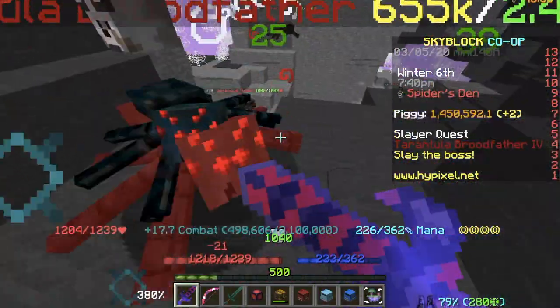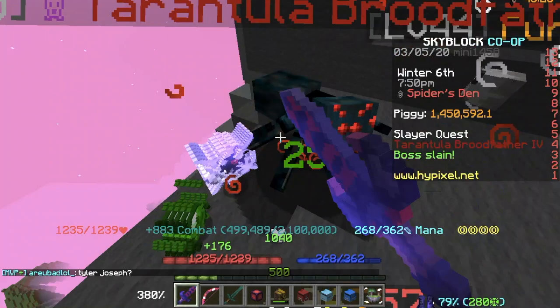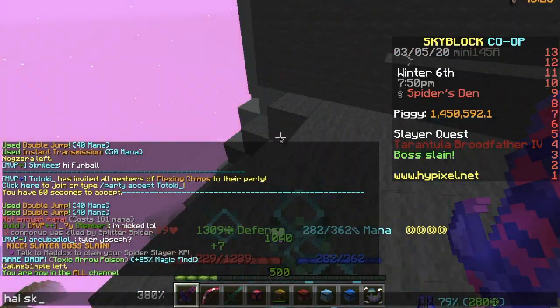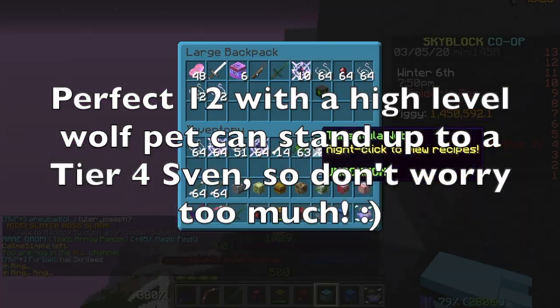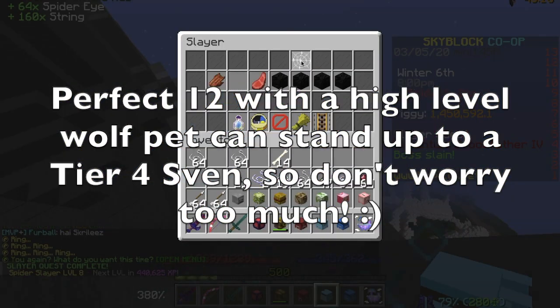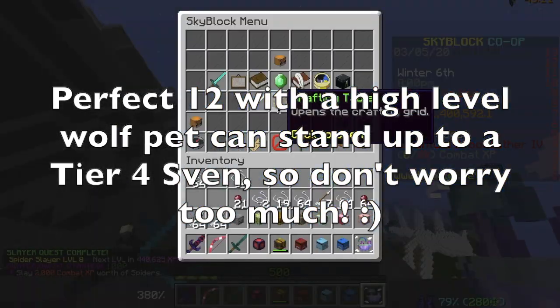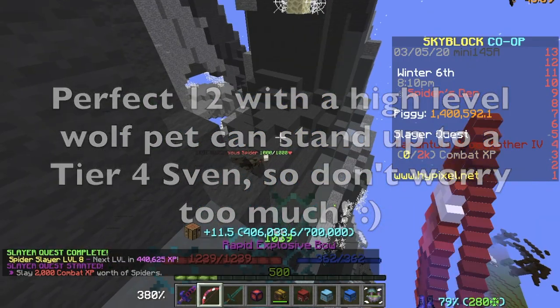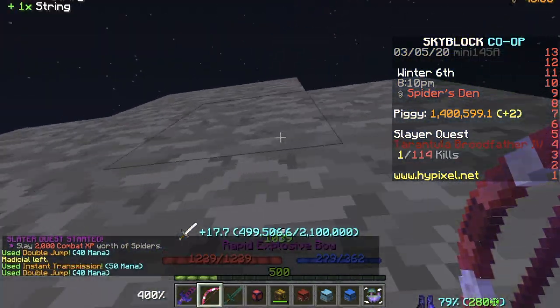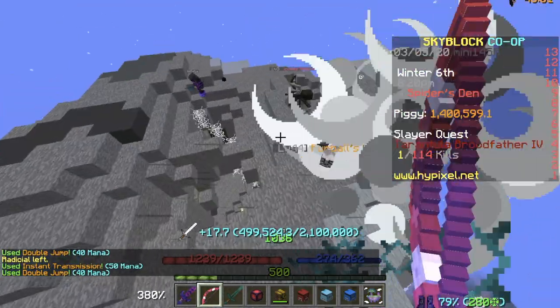Sadly, the price of a wall with no knockback is very expensive. However, don't worry too much about Perfect 12's lack of health to deal with Savant's true damage. Your wolf pet not only reduces damage from wolves, it also gives true defense, which stacks with your true defense enchant on your Perfect chestplate if you do intend to enchant it. So you don't really need to worry too much about dying to Savant's true damage in this case.